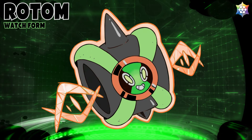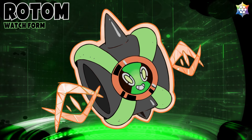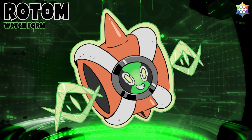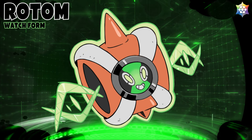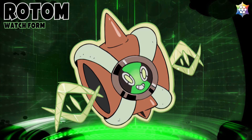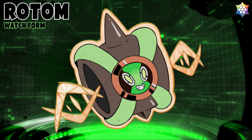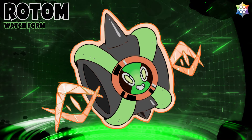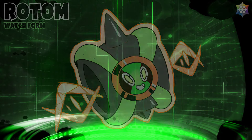Watch Rotom is a wearable Pokémon that has been imbued with interstellar properties that can override nearly all forms of Earthly tech at extended range. This Pokémon is able to augment reality by bringing binary code into the real world through its ghostly powers. Watch Rotom is able to speak UB languages already registered in the Omnidex, bridging the cultural gap between multiple dimensions in an instant.